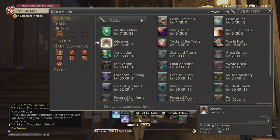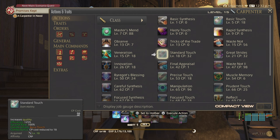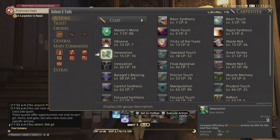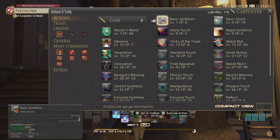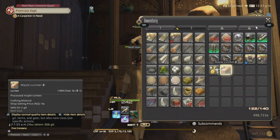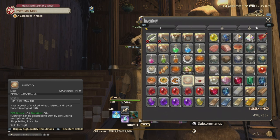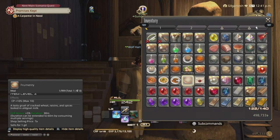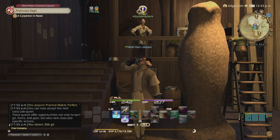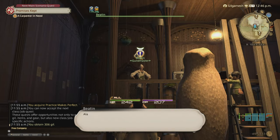At level 15 we get Waste Not, which costs 56 CP and reduces durability loss by half for 4 turns — so instead of 10 durability, you lose 5. We also get Veneration at level 15, which increases efficiency of Synthesis actions by 50% for the next 4 steps, so Basic Synthesis will be buffed. Also, any food will give you a plus 3% experience boost, and crafter food gives CP, Craftsmanship, or Control. Fermenti gives us 10 extra CP. Since the manual does more than the food, it isn't strictly needed, but grab it if you want 3 extra experience.